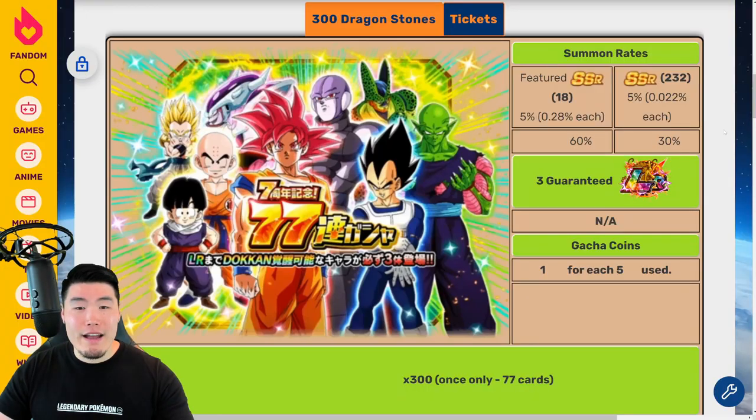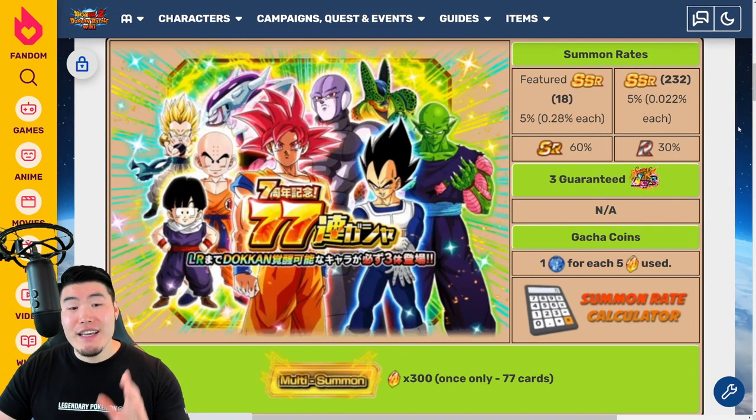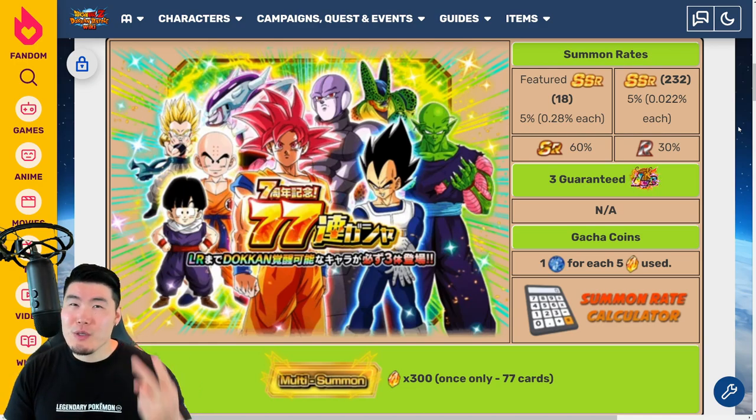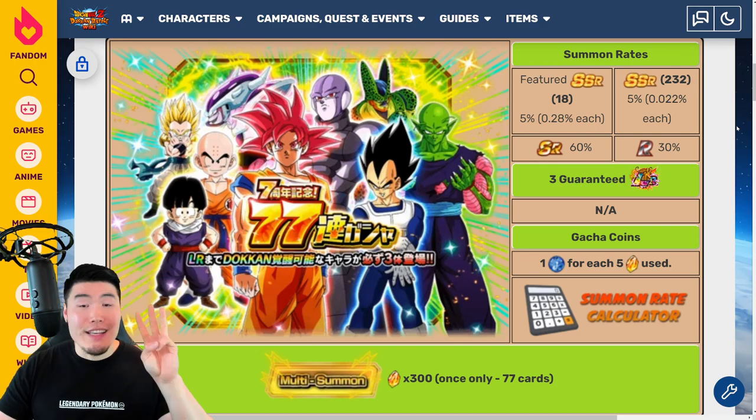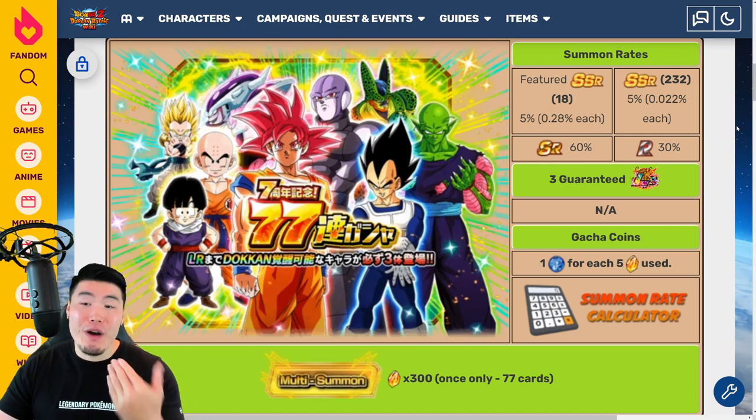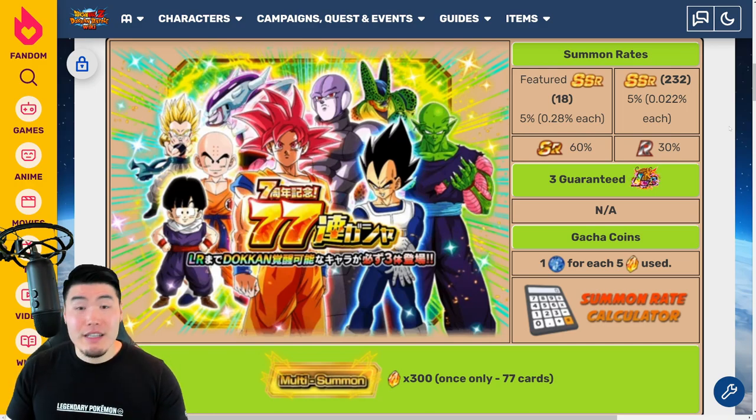Moving on from there, we have another highly anticipated banner: the 7th Anniversary Guaranteed LR Banner. This year they've changed it up — instead of 2 guaranteed LRs before, now it's 3 Guaranteed LRs for the multi. There's going to be a stone version as well as a ticket version. For the stone version, it's going to cost 300 Dragonstones, which I know is steep, but you are getting 77 units with 3 of those being Guaranteed LRs. That doesn't mean you can't get additional LRs — I've seen people get 4, 5, 6, even 7 LRs from this multi. So in terms of value for your stones, I think it's pretty decent.